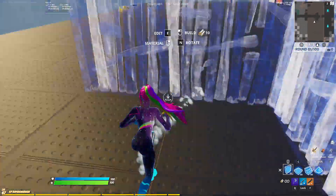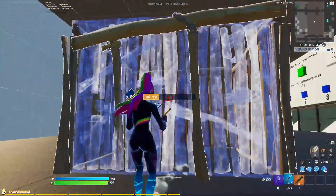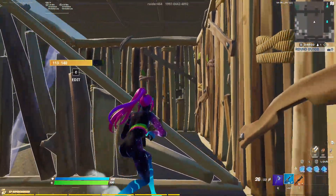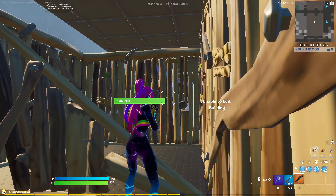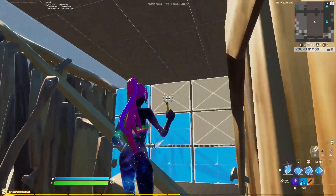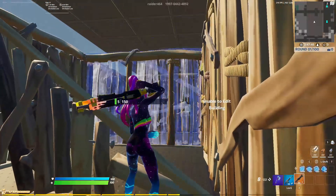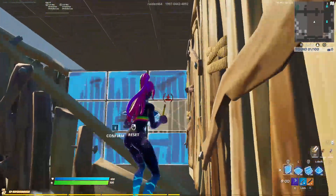Another huge benefit of editing with your blueprints out is not just the speed but also the distance at which you can edit. For example, in a box fight with an enemy — I can take his wall with my AR, but if I immediately switch to my shotgun I'm not able to edit that wall to make a play. But with blueprints out, suddenly I can edit that far wall despite being an entire tile away. Being able to edit the far wall while staying behind your own wall for protection makes it nearly impossible for enemies to get a shot off on you.